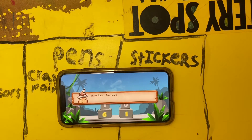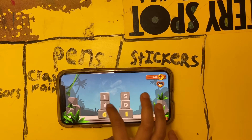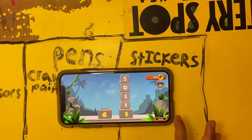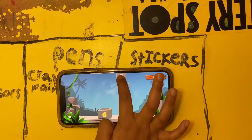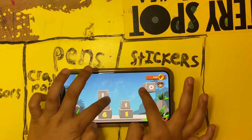Marvelous! One more puzzle to complete your first mission task. Let's press OK again. We need this at the top so we don't make a mistake. Otherwise, we're going to lose doubloons. Five and one.